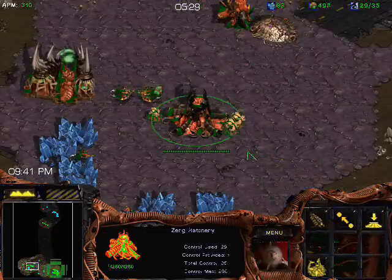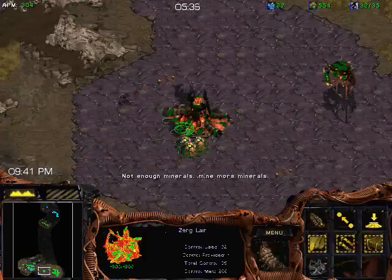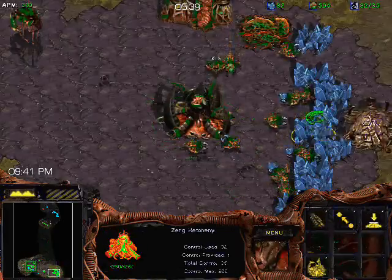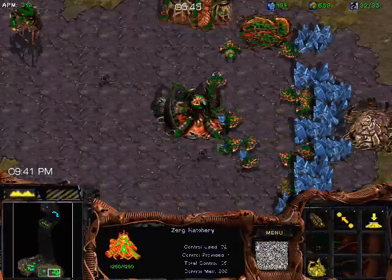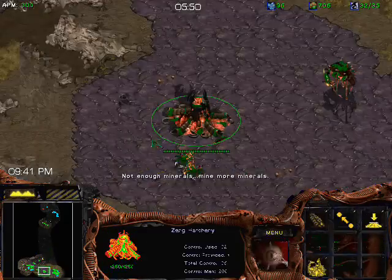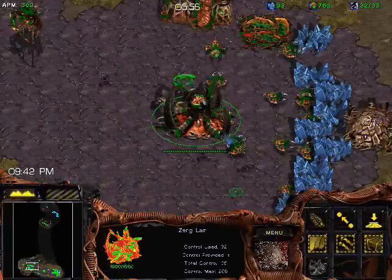What's key is you can keep making units until the spire is at 300 HP. When the spire hits 300 HP, stop making everything. That way you can save your larvae and have 9 larvae ready as soon as the spire finishes, and hatch 9 mutalisks right away. Then make 2 more — because you want 11 mutalisks. The reason it's 11 and not 12 is so that you can group the mutalisks plus an overlord for micro, which I'll talk about more when I actually get the mutalisks out.